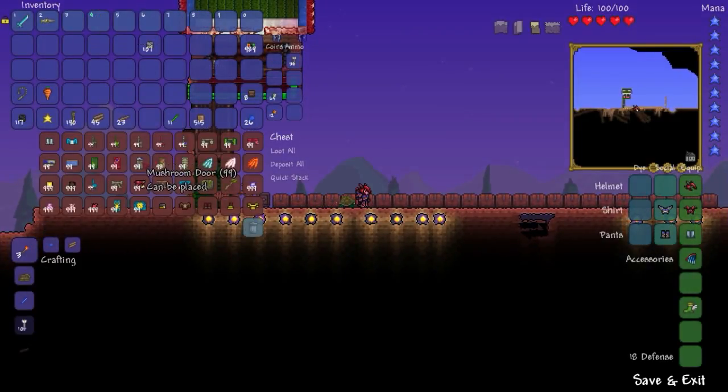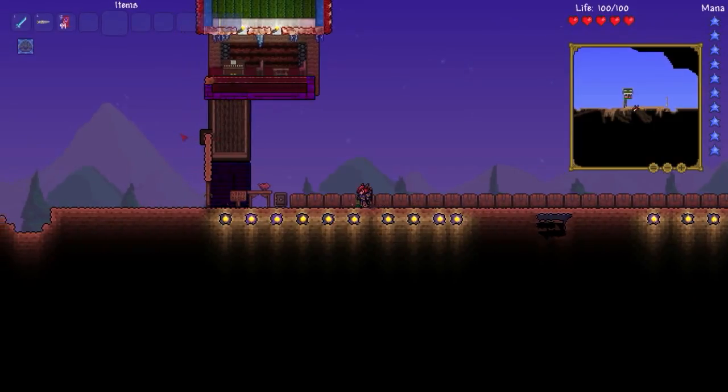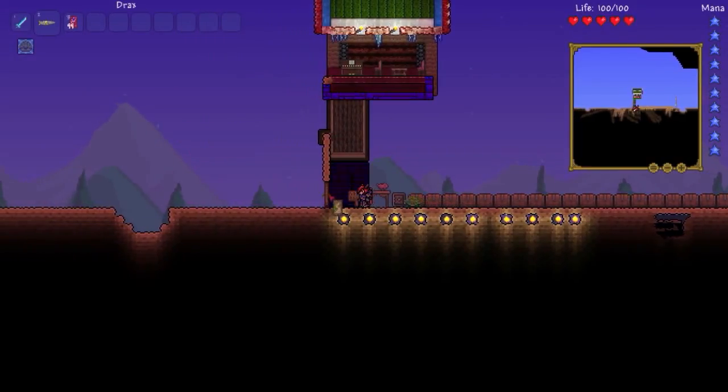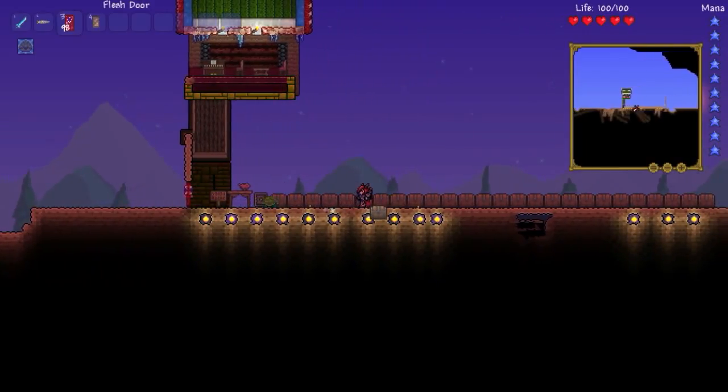We'll put precious back here. What do we have here? Mushroom door? Flesh door? We'll go check it out. Oh my gosh — that's kind of creeping me out just a bit.